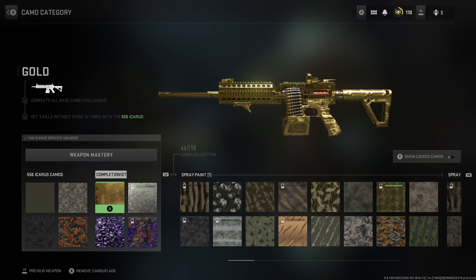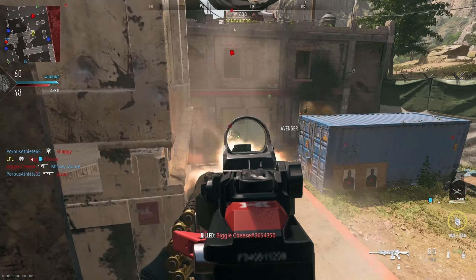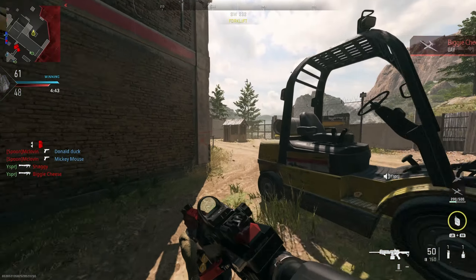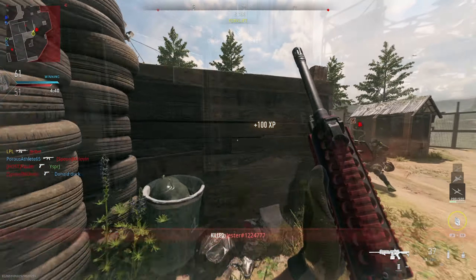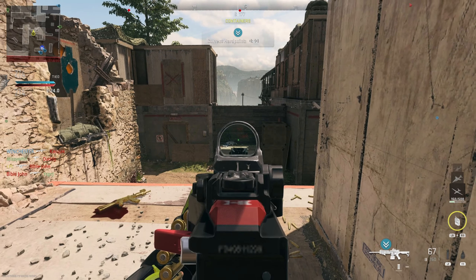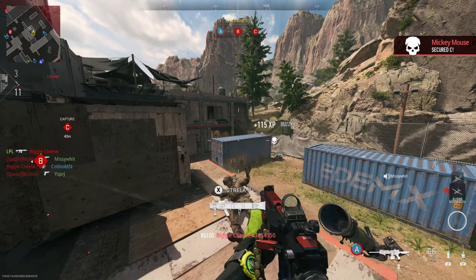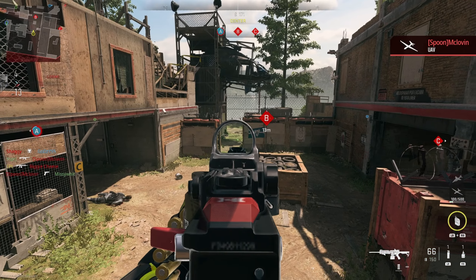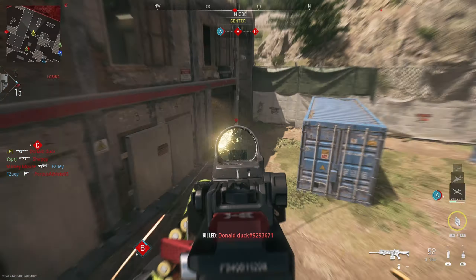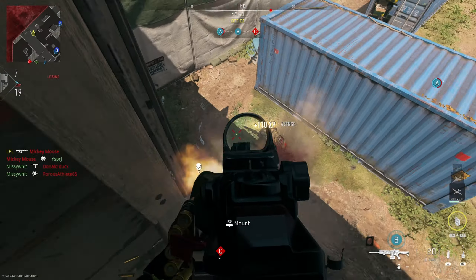We're on to the final challenge now — Gold — and as always it is get 3 kills without dying, 10 times. My advice is always the same: try not to think about it. I know that's easier said than done, but trust me, this challenge is more based on your mental side. Try and play your natural playstyle and when you get to 2 kills, just completely slow down — don't rush around that corner, hold the angle instead of challenging them. The more you get to 2 kills and die, the more frustrated you get and the quicker you play — it's a very vicious cycle. Things like motion sensors, Dead Silence, perks, and building up kill streaks can really help you get those extra kills.